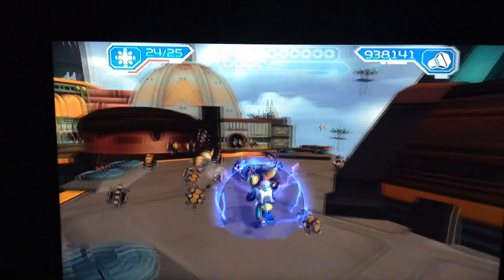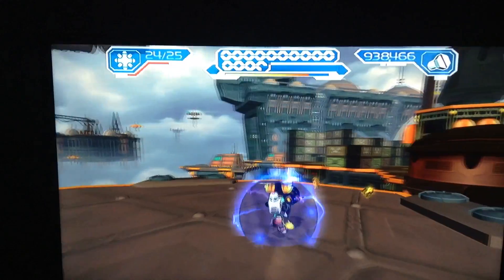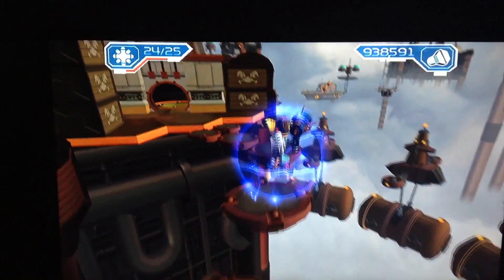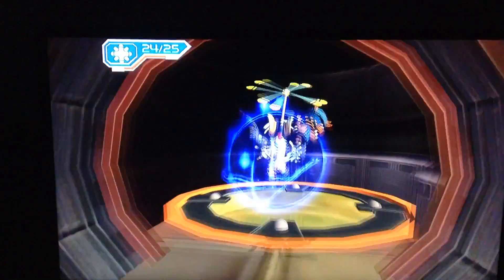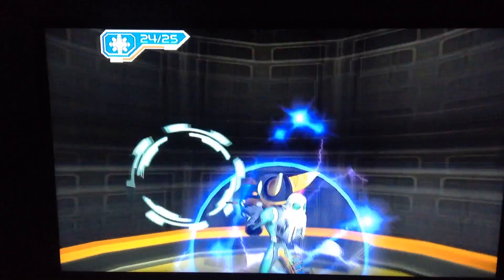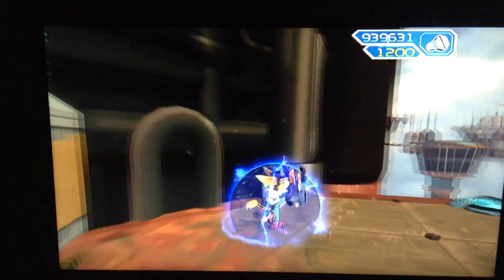Now let's get into the video, shall we? So right now we have a new enemy, which is a little protopet monster. Let's get some bolts. I put my shield charger on right away, and the bouncers are almost upgraded. Also be careful, because once you step on those platforms, the platforms will drop, so you have to move to the other platform really quick.